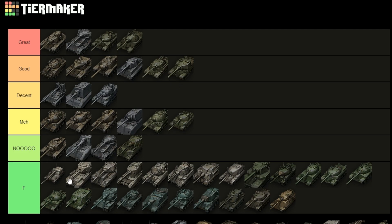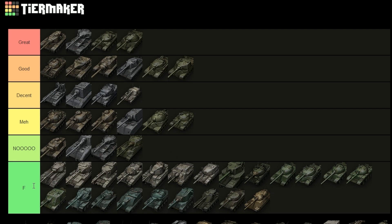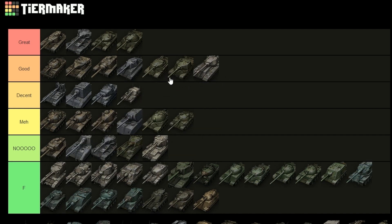Moving on to the British — represented by the Manticore — that one goes into 'decent' because it's basically a Leopard with a slightly worse gun and a bit more armor. Then the FV215b 183 — well, that one goes where it goes and that's the end of it.